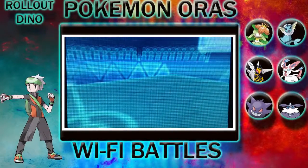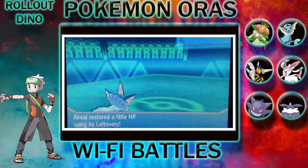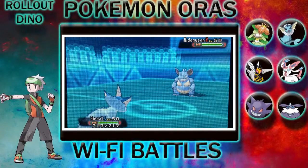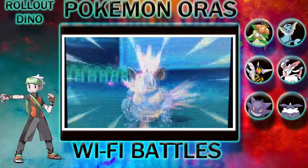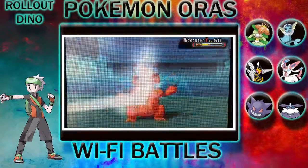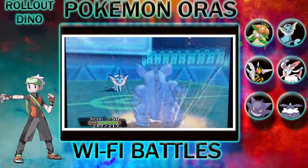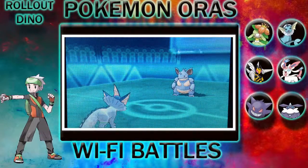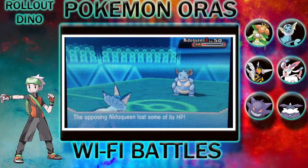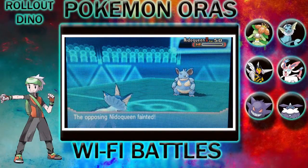As Aggro faints, he sends out Mio-kun. I knew I'd probably be taken out in two hits. He goes for a Focus Punch, which I don't see that much in competitive, so I'm scared — I make it unfocused so it couldn't move. He uses Super Power on Ariel, which does an okay amount of damage. I use Scald to finish off the Mio-kun.